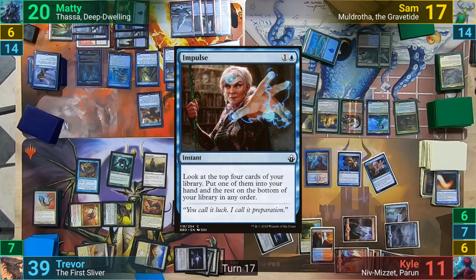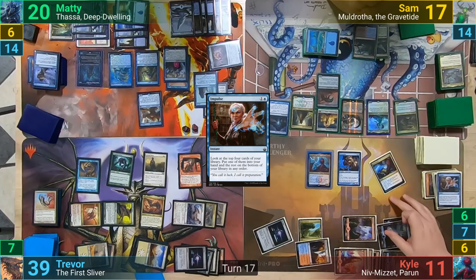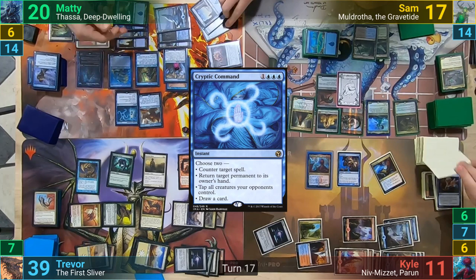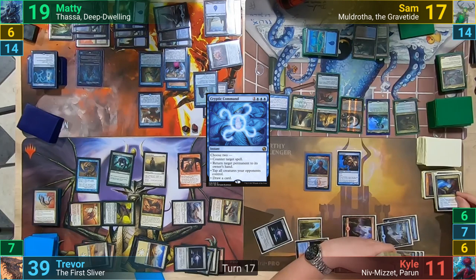At the end of turn, Kyle casts an Impulse. He gets a trigger from Niv-Mizzet, drawing a card and dealing 1 to Thassa's Oracle. Kyle then resolves the Impulse, and then pays a Blue and a Red to cast Izzet Charm, picking the mode to draw two and discard two. He gets a Niv-Mizzet trigger, and once Maddy gains priority, Maddy decides to cast a Cryptic Command, picking the modes of countering the spell and returning the Oracle to hand. Kyle gets to draw a card from the Command and deals 1 to Maddy, since the Oracle will be off the board either way. The Izzet Charm is then countered as well.